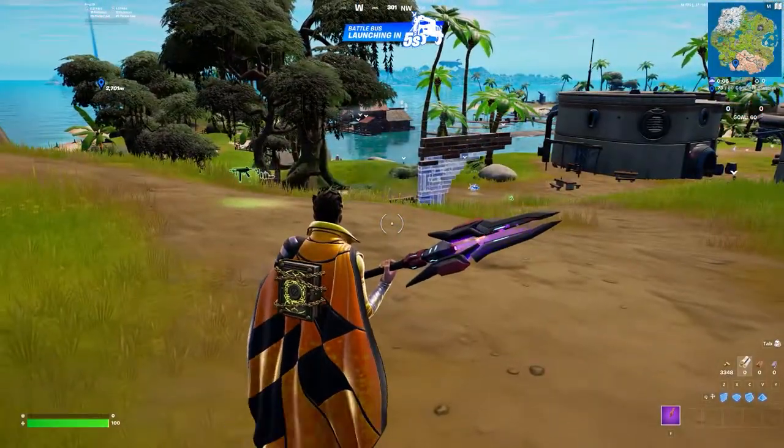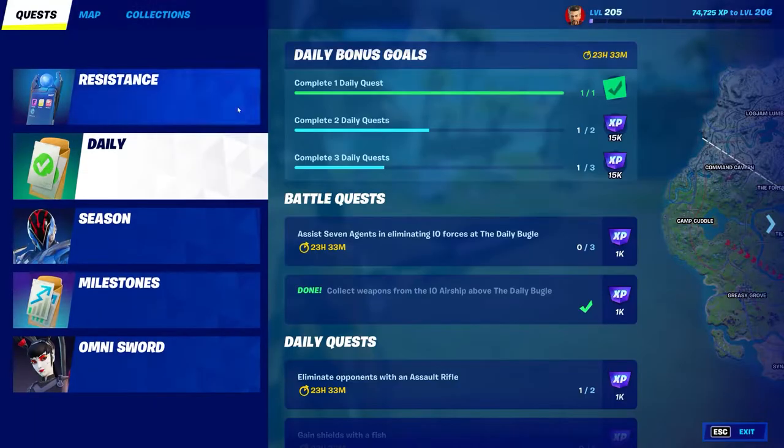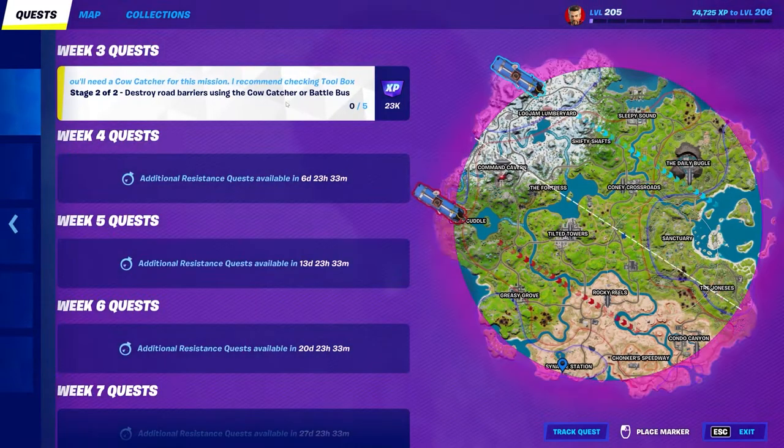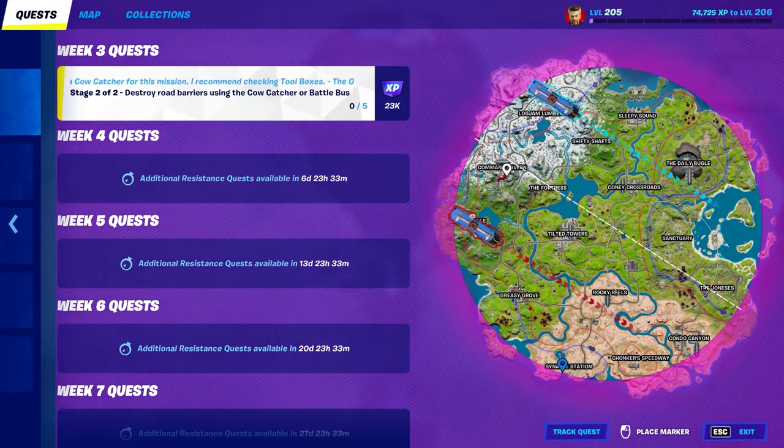The Habitual Gamer on YouTube, bringing you another sweet little quest. This is a resistance quest stage to destroy road barriers using cow catchers or battle bus. There are actually quite a few different things you can do here, but mainly you want to make sure that you have at least one vehicle.